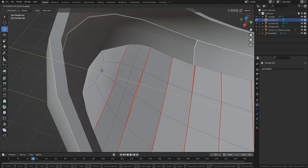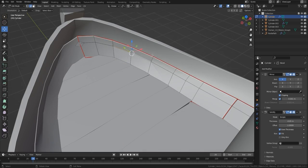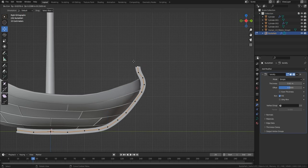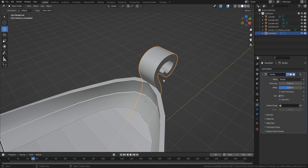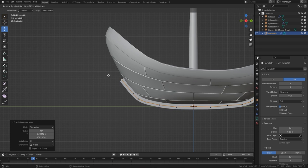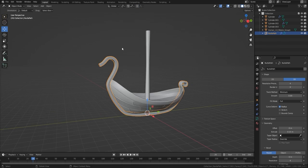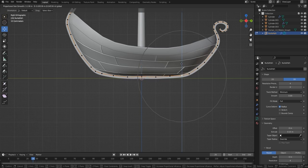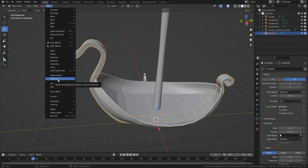We don't want the edges to be too far away from the sides of the inside of the boat — we want them quite close while still keeping that plank look. We could have done that with textures but decided to make it look a bit more realistic. With the curve I grabbed one of the vertices, pressed Alt+S, and it made it really easy to shrink it in, and you can see just how easy it is to move it up and down.